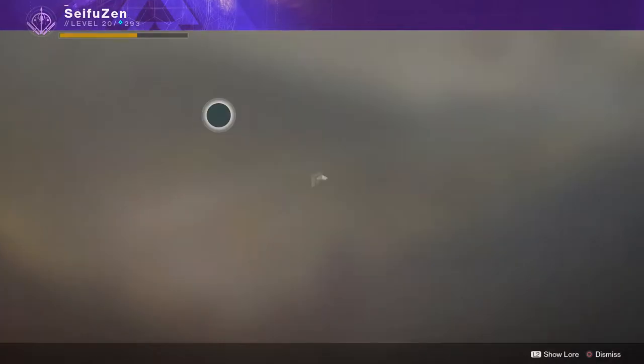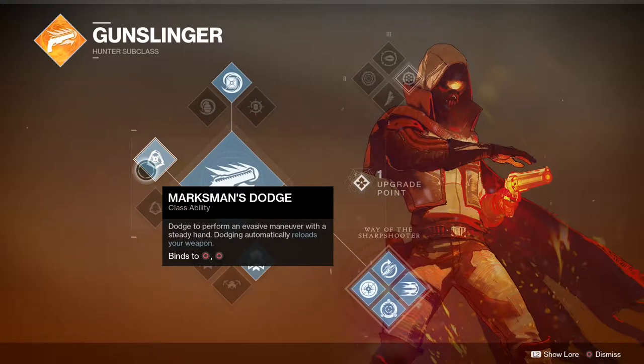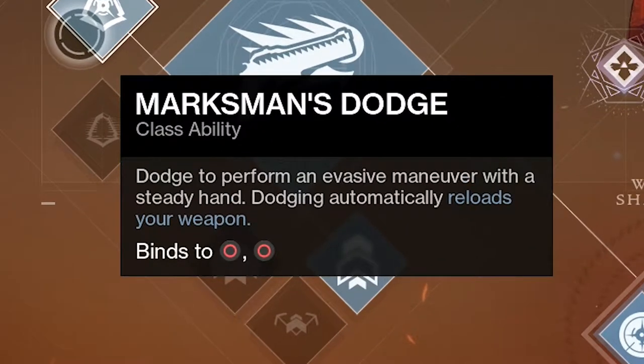Usually this takes about three shots. With your hunter, set your class ability to Marksman's Dodge. What this will do is every time you use your dodge ability, you will refill the ammunition of the weapon you are currently using.